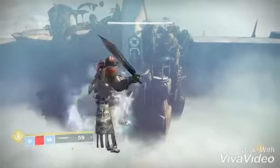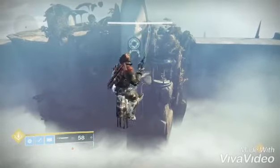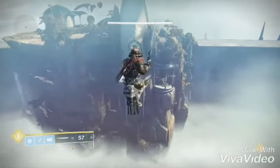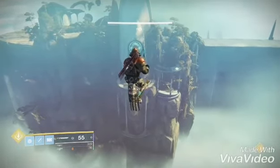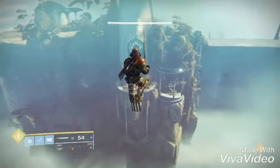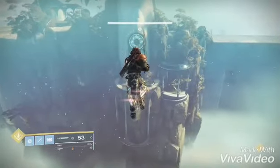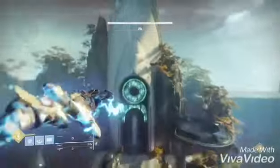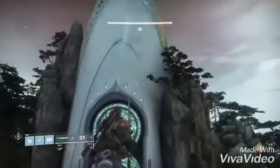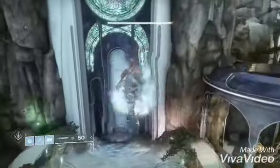I'm using middle tree arc and catapult lift — you have to use that jump. You also need a sword, and very importantly if you want to fly forever, you need the Lion Rampant boots, aka the jumpy boot. At this point in the video I'm using the super.